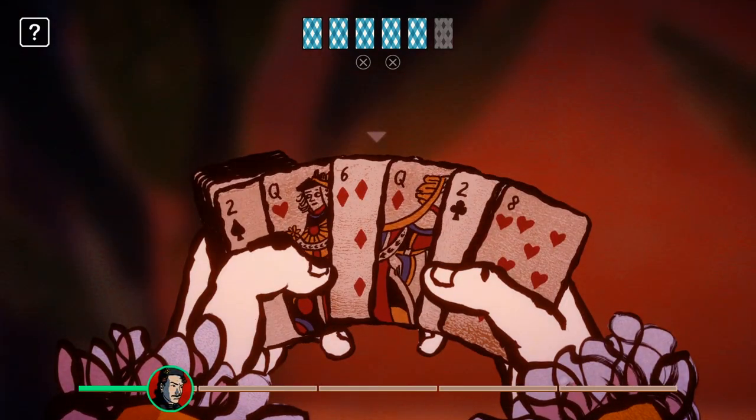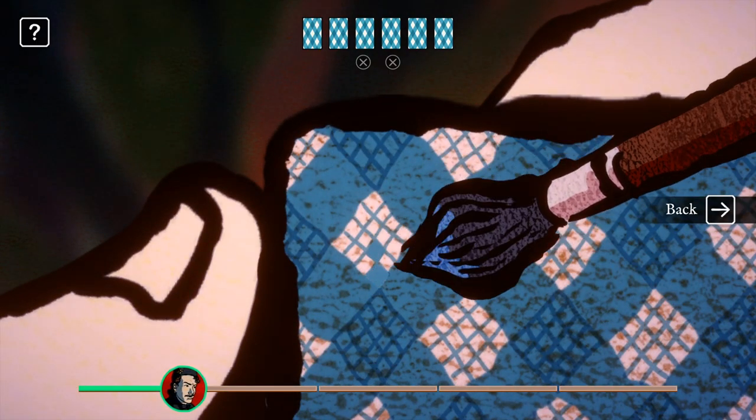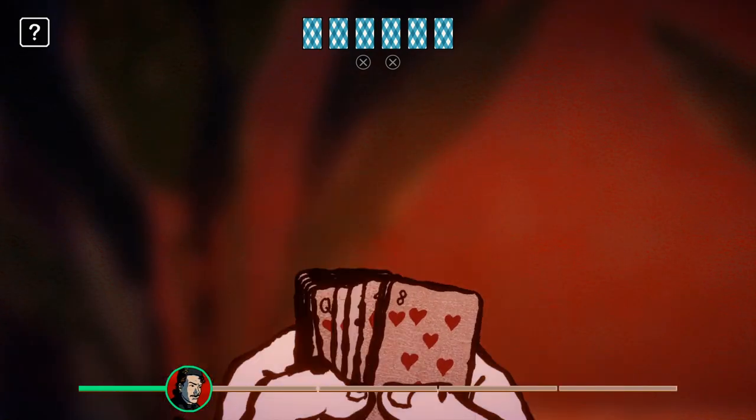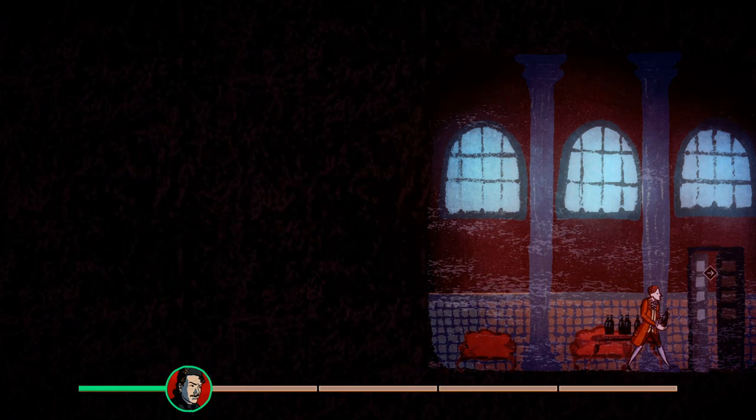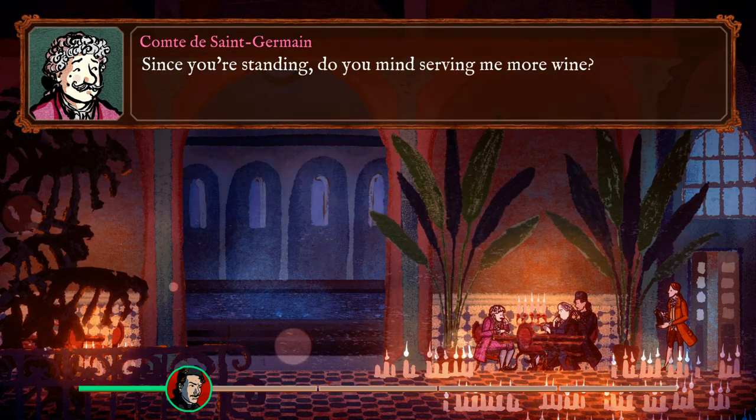We don't want to take too long, as the longer we are away from the table, the more suspicious it gets. Now it's time to return and pour the Comte another glass of wine, so that he can retrieve the deck from our pocket.